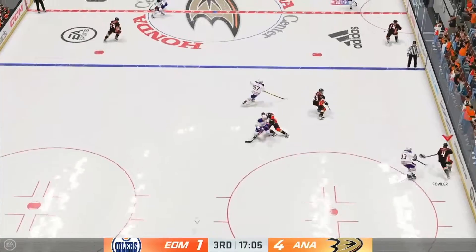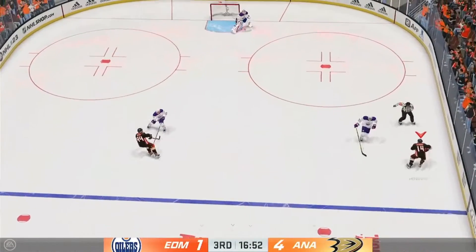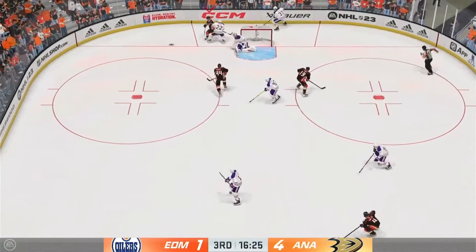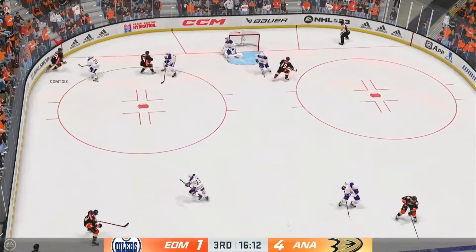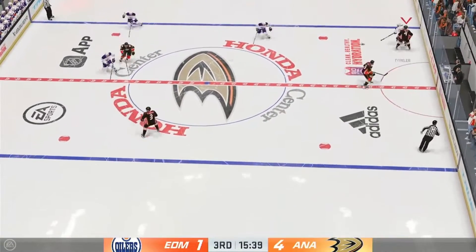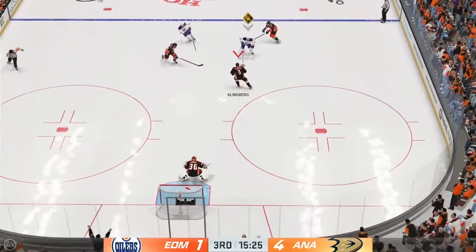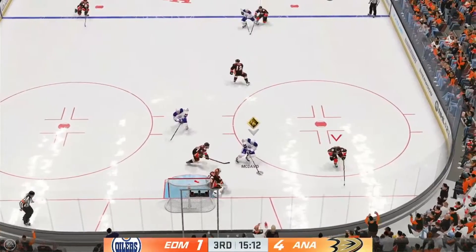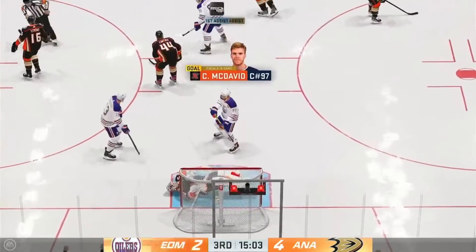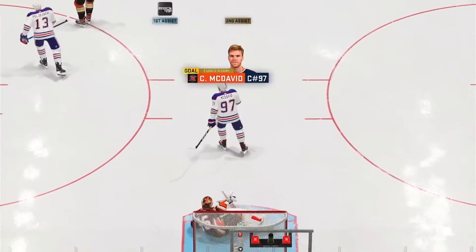That's poked away in the offensive zone by McDavid. Anaheim's on the attack. The Ducks will take it behind the net. Picked up along the boards by Pumtuwa. Edmonton's got the puck along the wall, off the left wing and into center — takes a shot and kept that one out of the net. Scores! He jumps on his own rebound and tucks it in.